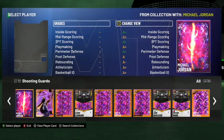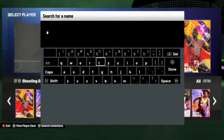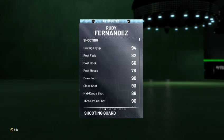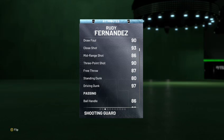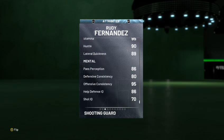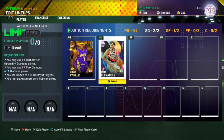Next up, everybody talks about him but it's just the truth — it's Rudy Fernandez. He's just an excellent, excellent two-guard. He's cheap, he's a Diamond, and he can get it all for you. He's got a great driving dunk of 97. I rim run with him like crazy. His release isn't too bad either. He can play a little bit of defense — he performs better than his stats suggest, but he's just okay defensively.